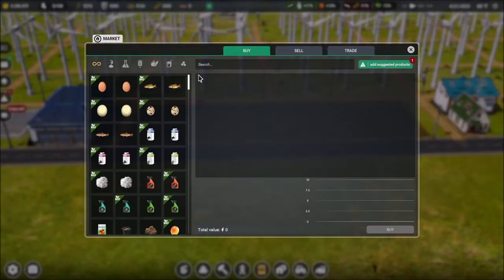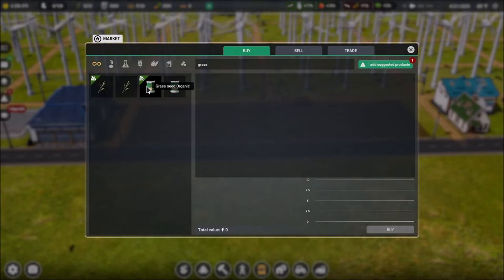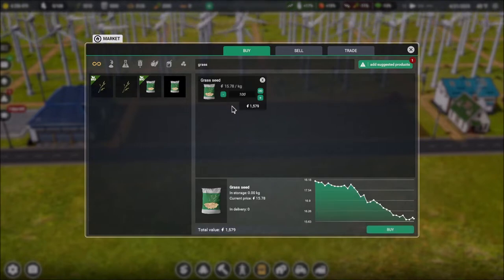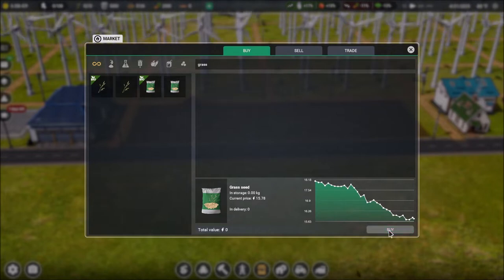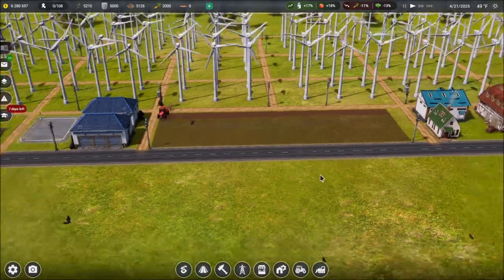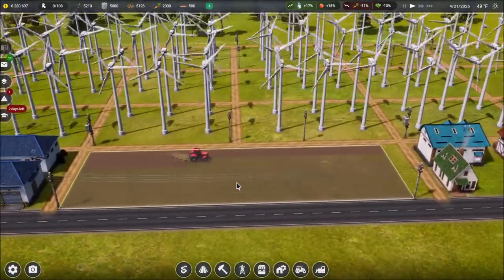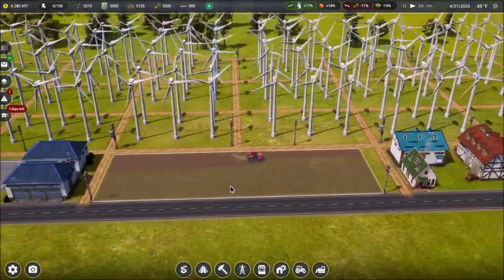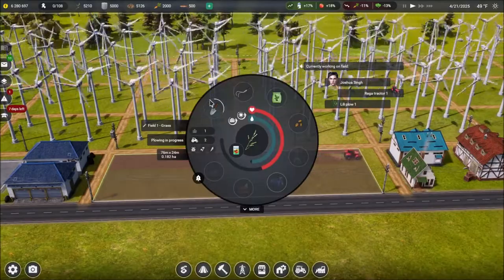Let's do grass seed — there we go. I'm not using the organic — who knows, we might make tons more money doing organic, but I'm just going to stick with the basic. I have no idea how much of this we need, so let's just do $1,000. You can see it's not going to cost very much money. Seeds will stay in here. He is getting right to work — he's currently working on the field, he's got the plow, and it's telling me which stage he's at.